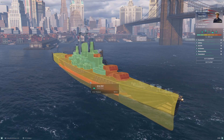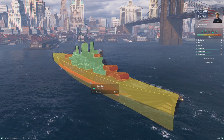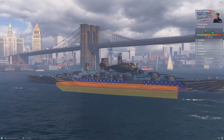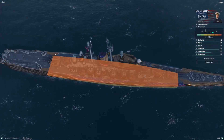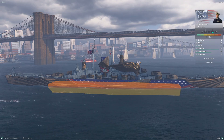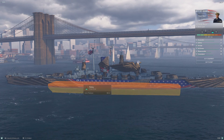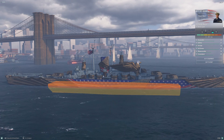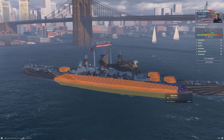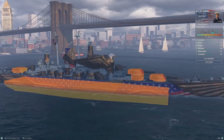Belt armor remains six inches — 152 millimeters — the same belt you had at Baltimore and Buffalo. Looking at the citadel, Des Moines is a little more vulnerable here. If you remember the citadel we had for Baltimore and Buffalo, it was basically underneath the superstructure. The barbettes underneath featured very thin, well-protected magazine citadel spaces within the hull of the ship.